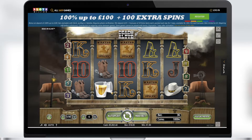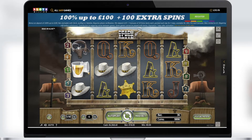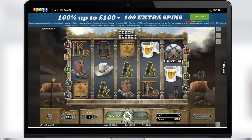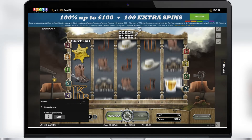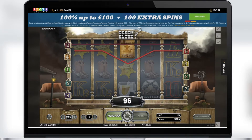The wild can also form a winning combination when three or more of them fall on an active pay line. When playing the free spins bonus, you can see sticky wilds — if they appear, they remain locked in their position until the free spins bonus ends. Sticky wilds work the same as regular wilds, substituting for all game symbols except for the scatter.